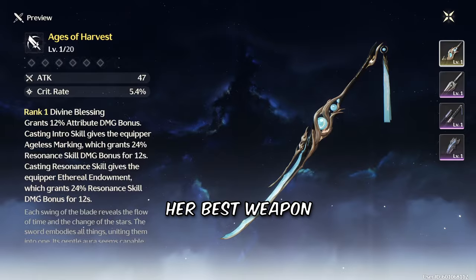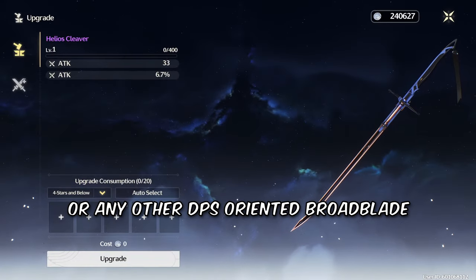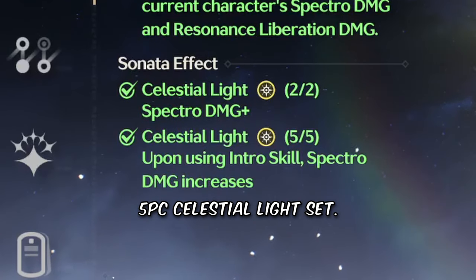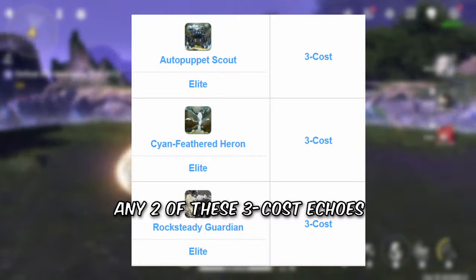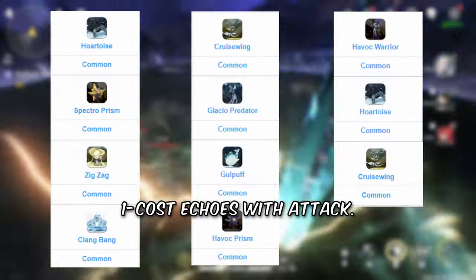For weapons, she's a Broadblade user. Her best weapon is her signature, but the standard Broadblade, Helios Cleaver, or any other DPS-oriented Broadblade are also fine. For Echoes, you want to go for a 5-piece Celestial Light Set. This is best reached with a crit rate or crit damage Drui or Mourning Eggs, and also any two of these 3-cost echoes with Spectra damage bonus, and any two of these 1-cost echoes with Attack.